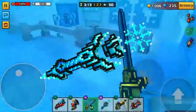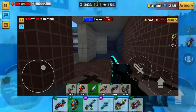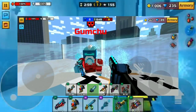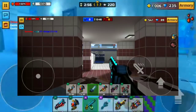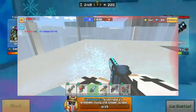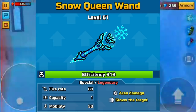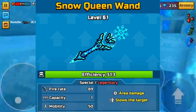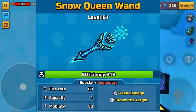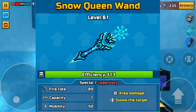Last but certainly not least, I'll be talking about the Snow Queen Wand. Let's go ahead and take a look at it in game. As soon as you look at it, it reminds you of other weapons like the Raccoon with the Pipe and the Electrosphere — both melee weapons with a big area of effect where you start doing a lot of damage up close. Looking at the specs: it has a fire rate of 89, a capacity of 1, and a mobility of 50. It is an area damage weapon and it also slows down the target.